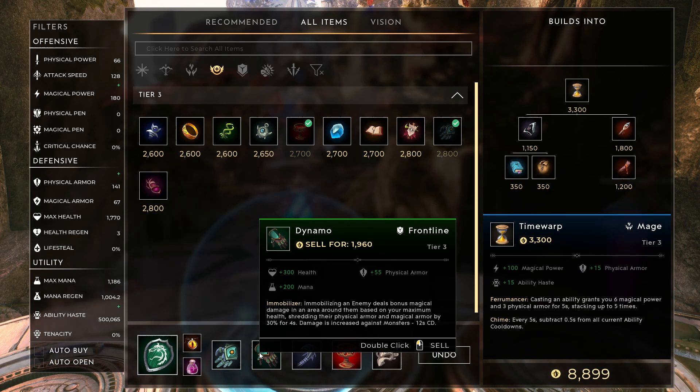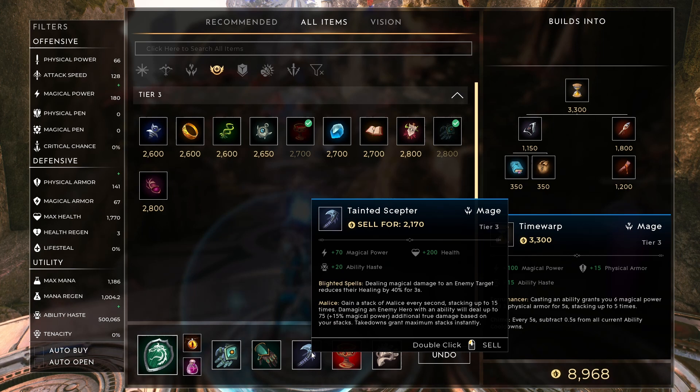Dynamo is also a great item, giving you health, physical armor, and mana. Immobilizing an enemy deals bonus magical damage in an area around them based on your maximum health, shredding their physical armor and magic armor by 30% for 4 seconds. This is great for all of your AoE abilities — every time you hit grouped enemies, you're also reducing their armor, which is fantastic for your team to follow up on. Tainted Scepter is good because healing is running rampant right now, and even the blight isn't really enough to stop it, but it definitely helps. The ability haste, magical power, and health are fantastic as well.